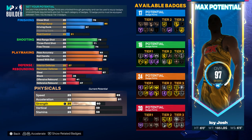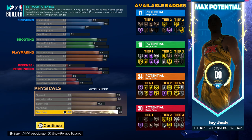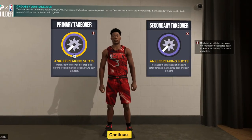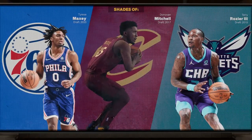For the physicals, you want 89 speed and 91 acceleration on this build. For the strength, you want to put that up to 62. For the vertical, you want to put that to an 89, and then go ahead and put the rest of the attribute points into the stamina until you get 92 stamina.